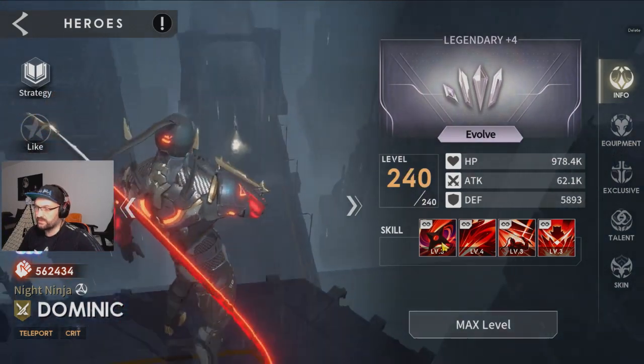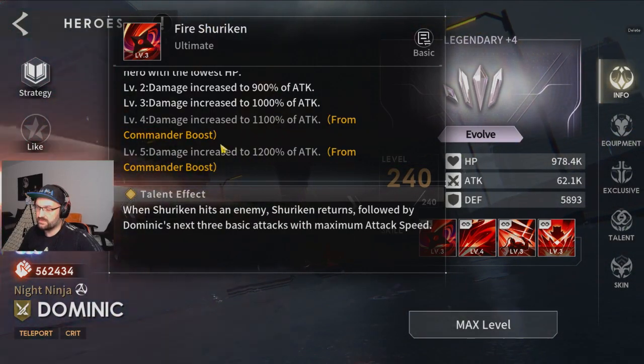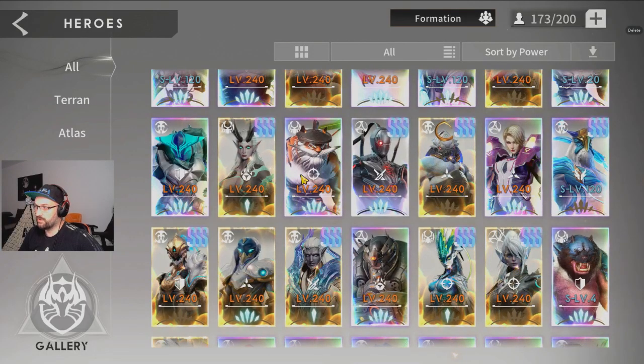The next one is Dominic — he's the new guy. For him you obviously want to go plus two on ultimate. His ultimate is his core skill, it's very strong and does a lot of damage, so you want to focus on that.